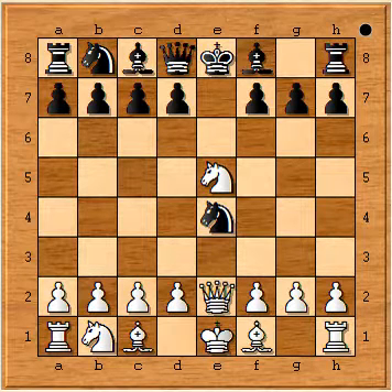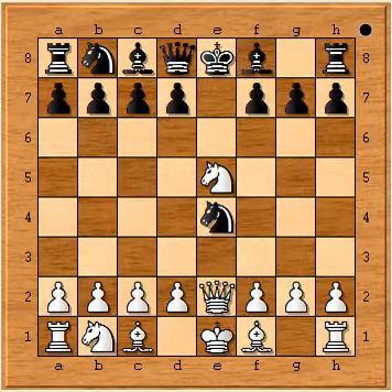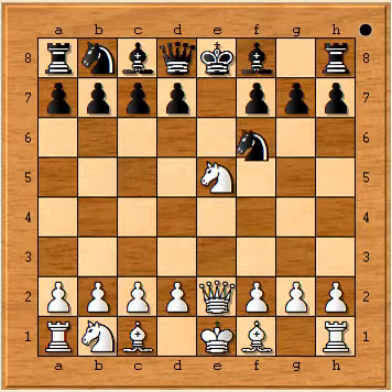See this line — this file is clearly open and the queen is attacking this knight. Black will retreat his knight to a safe square, so he will play Nf6.